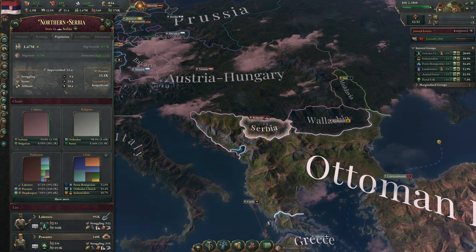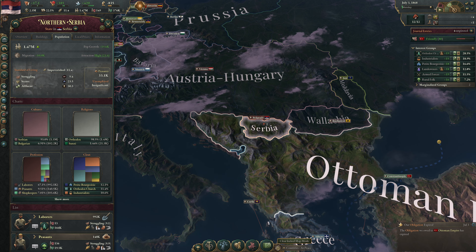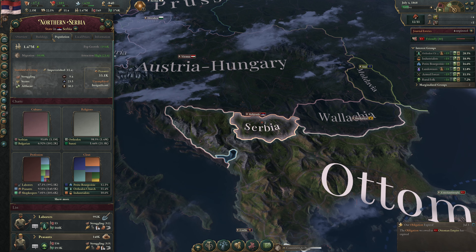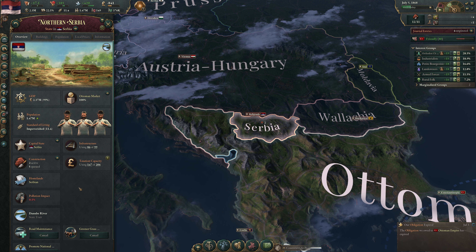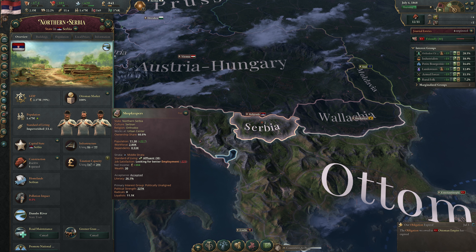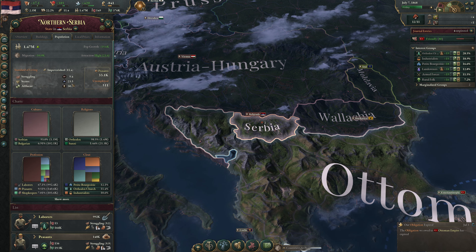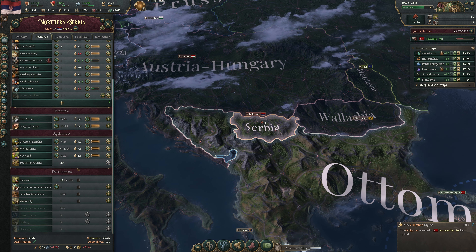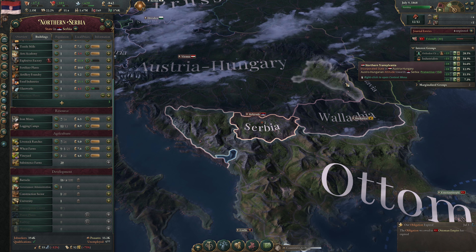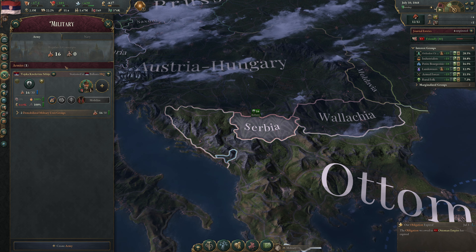Meanwhile, let's continue to work. We're still getting migration and good population growth — 1.3%. Our infrastructure is fine. GDP is growing. We just need more barracks, a bigger military, and to pass per capita taxation. We also need to build up our gold reserves.